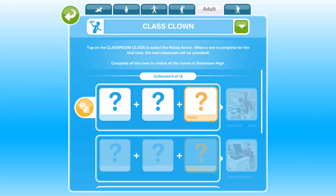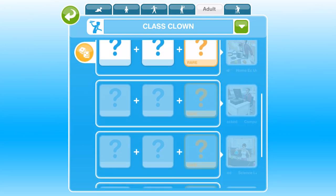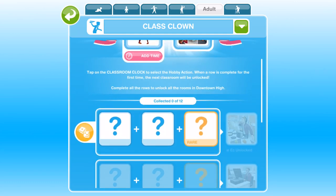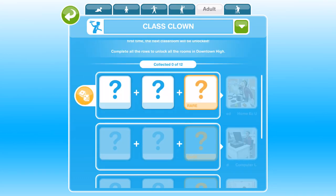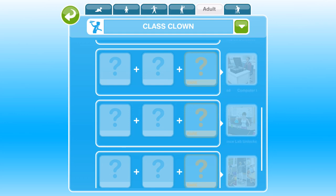There are four different rooms: an English room, a home ec room, a computer lab, and a science lab. Each one of these grids will unlock the next room. You need to go into the English room and find three different collectibles, which will unlock the home ec room. The greyed-out lines become accessible as you progress — home ec unlocks the computer lab, and the computer lab unlocks the next line of the grid.